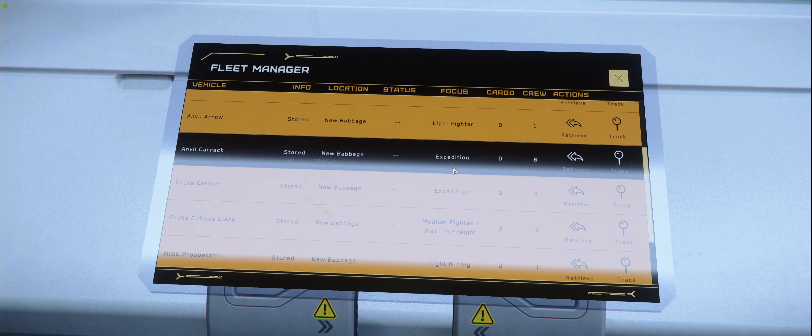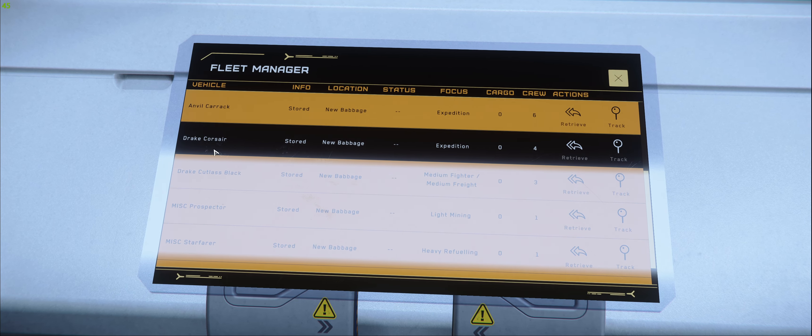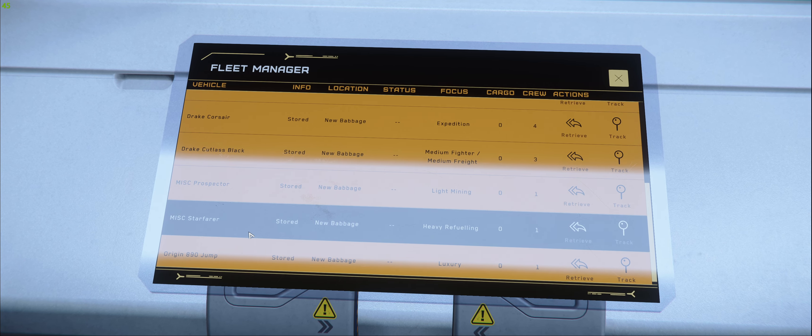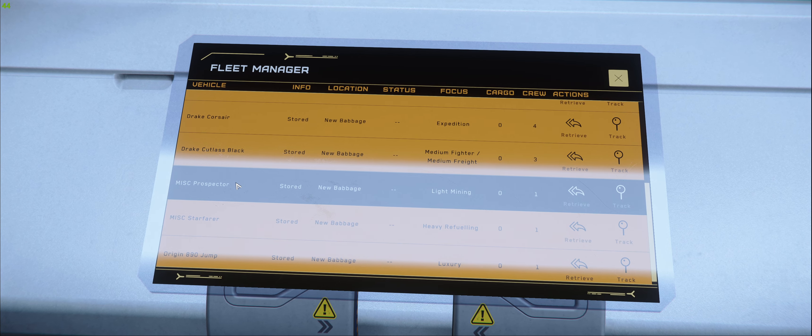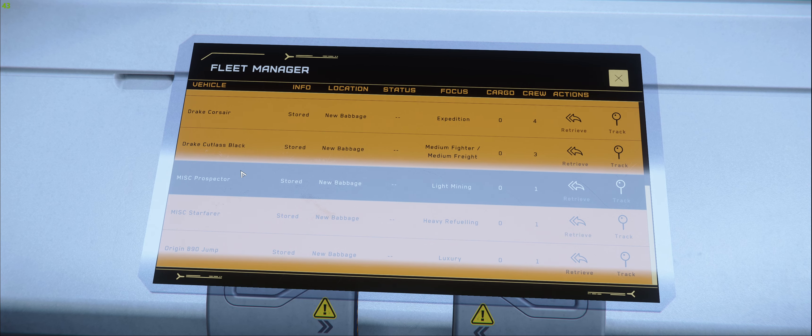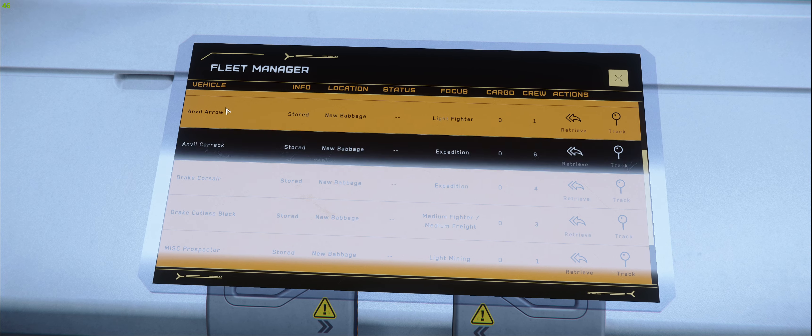Anyway, let's see if we've got it right here — the Drake Corsair. And because it's a loaner anyway, I don't have the Hammerhead. But yeah, you've got the 890 Jump, New Babbage. I'll definitely check that out here in a minute. There's another thing I wanted to do about the 890 Jump.